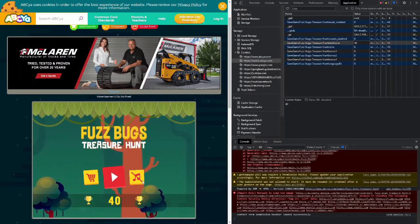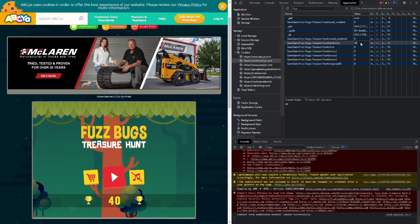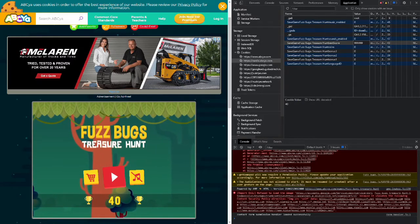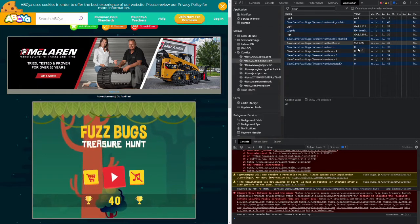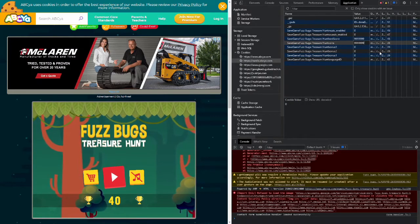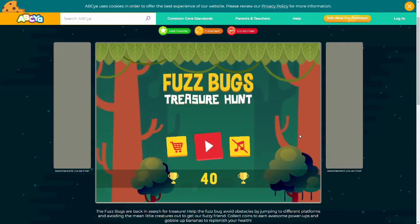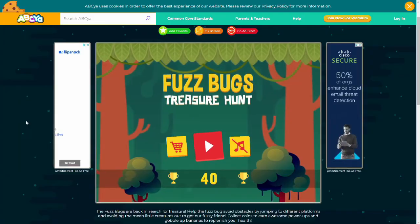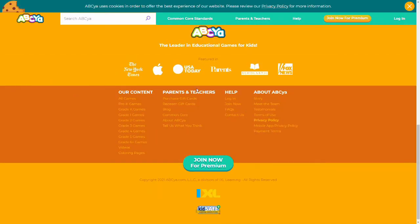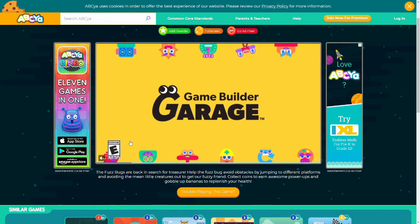That matches up with what we have here. So instead of 40, let's say we want 9 million. Then in the coins, let's say we want 9 million as well. Once we save that we just close this and reload the page, and everything should be back to what we set inside the cookie.